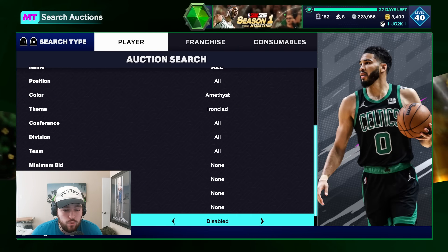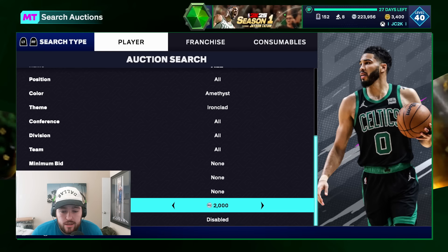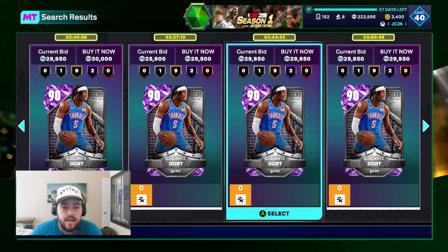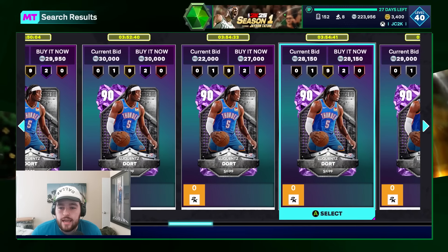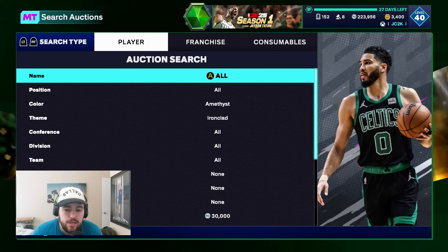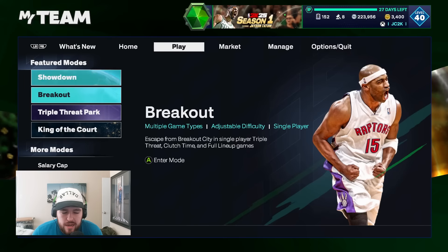Dort right now is going for probably around 30,000 MT. I bought all my Dorts for about 25k because he was a bit cheaper earlier in the day, before everybody realized that this exchange was a thing. He is sub 30k but not significantly — he's around 27k right now.